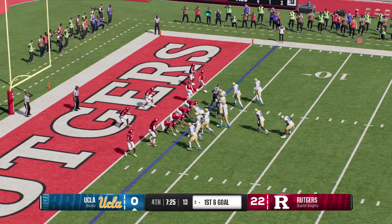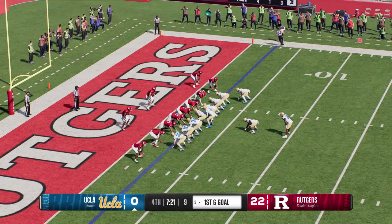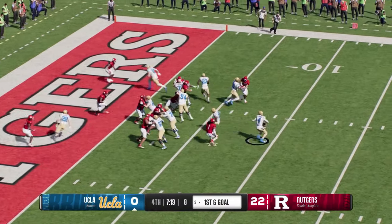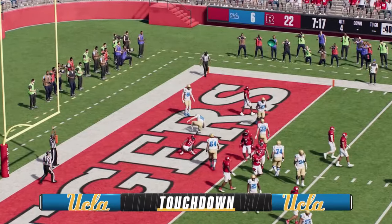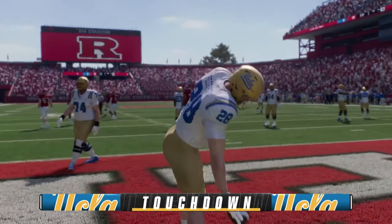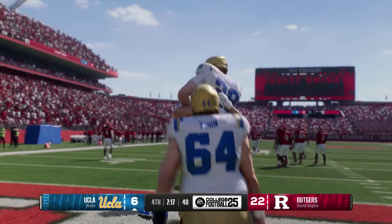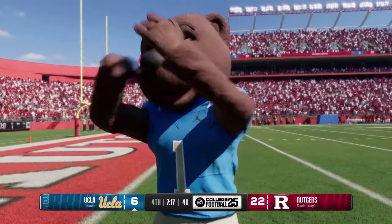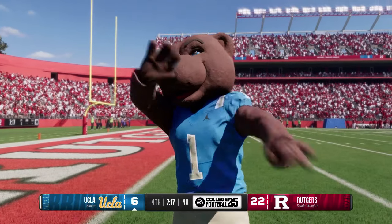The Bruins line it up with a first and goal. Used the play fake, now to throw — snagged in the end zone! Touchdown, Bruins! And these are the plays you look back on tape and everybody says nice work, nice toughness QB. To stand in there, know you're going to get blasted, but hold on to the ball until the guy comes open, feed him, and get the six.